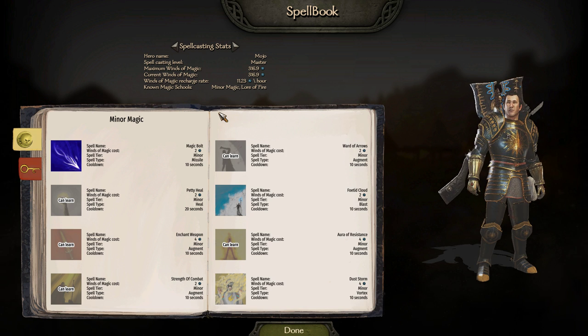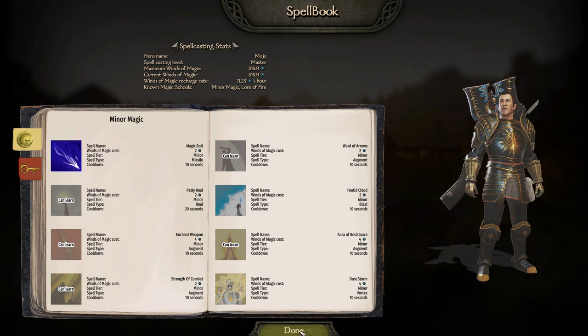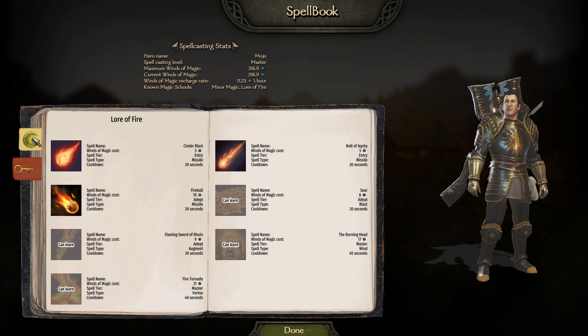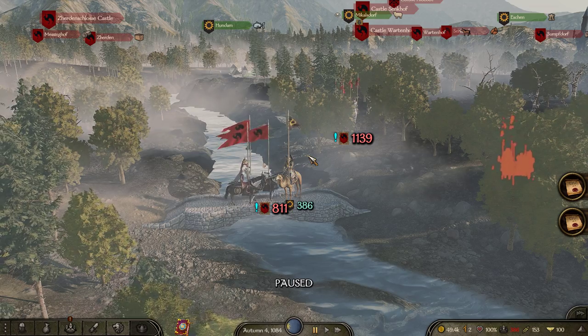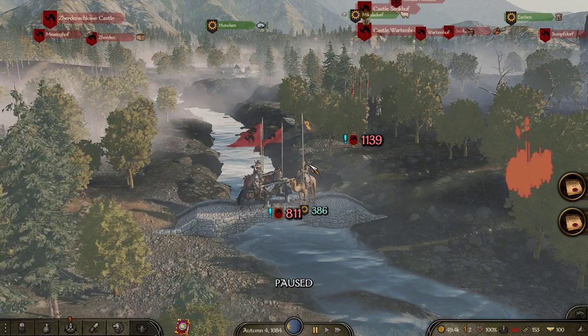Make sure whenever you're going through character creation, you click anything that sounds magey or spelly. The vampires get a different spell book, and the men get a couple of different spell books. Depending on your race, you can spawn in your spells — I'll show you how to do that in a minute.